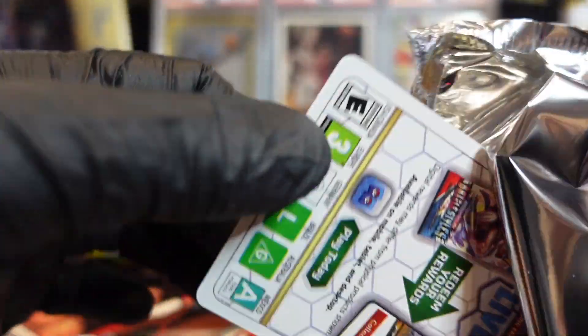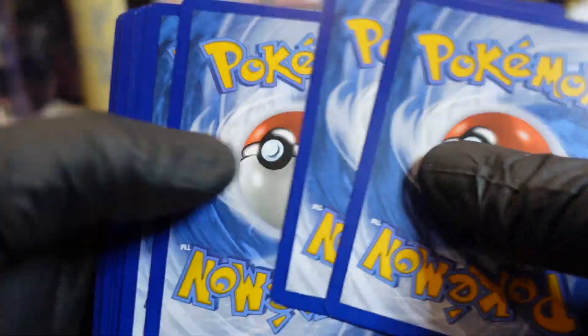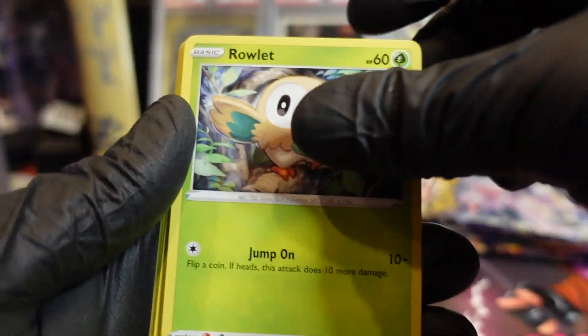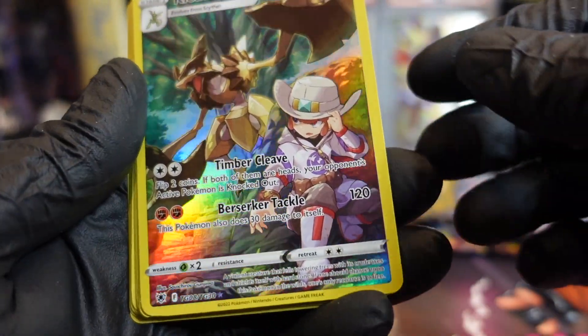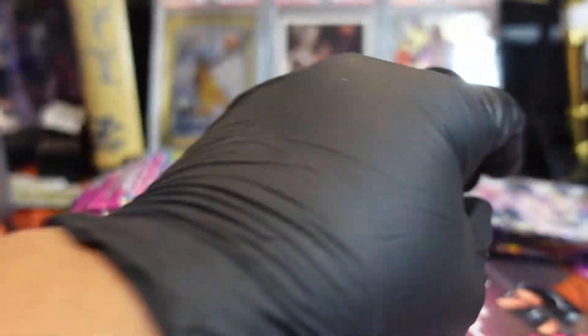White border, which means there ain't nothing. Let us know what you think of this set. Oh — Trainer Gallery! They kind of psyched you out there. Yeah, they did — they sure did.